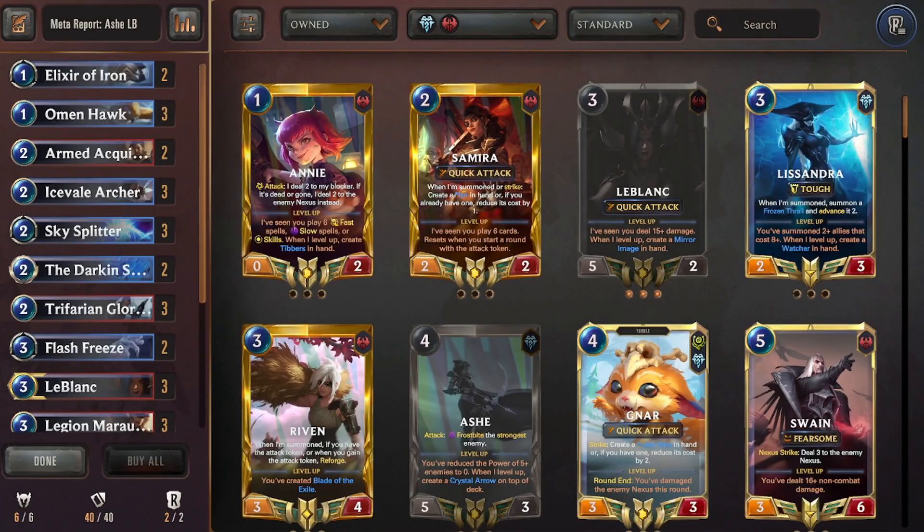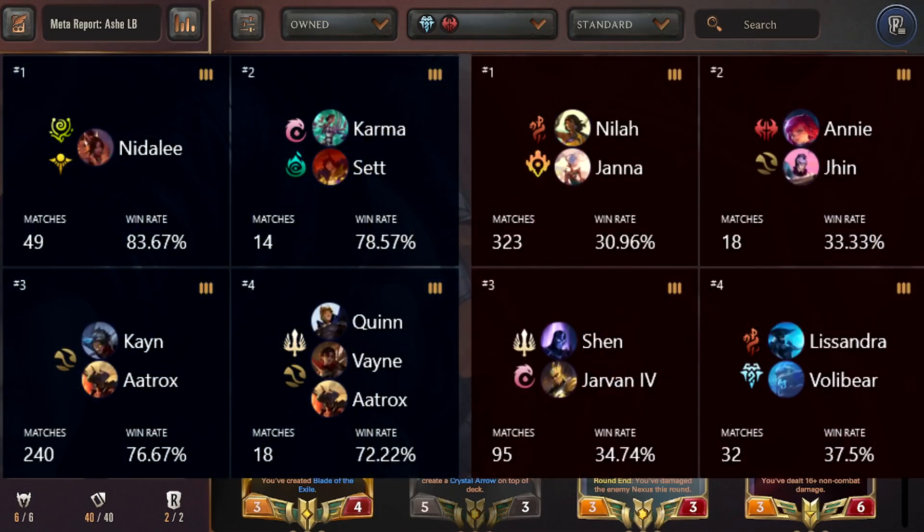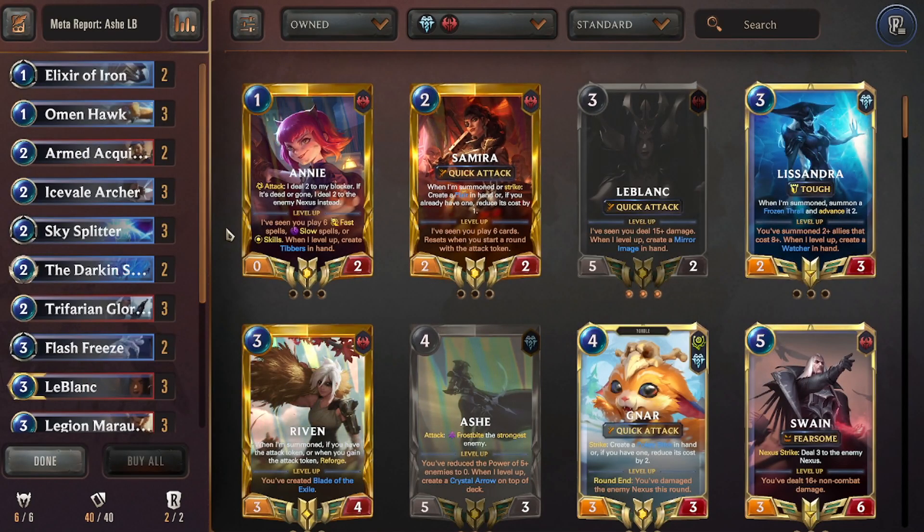For the third deck, the cult classic: Ash-LeBlanc, coming in with a win rate of 55.05% and a play rate of 4.17%. Best matchups include Nidalee-Karma-Set, Kayn-Atrocious Cultus, and Quinn-Vein-Atrocious. Worst matchups are Neela-Janna, Jinnani barrier boys, Jarvan, and Lissandra Volley.